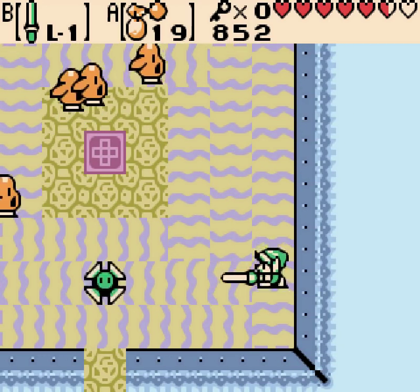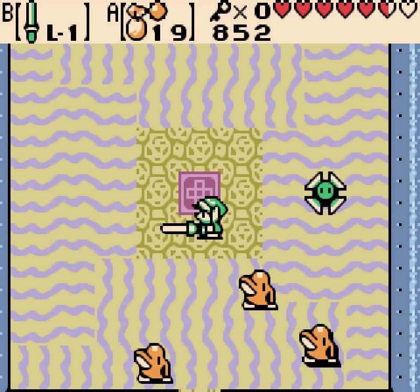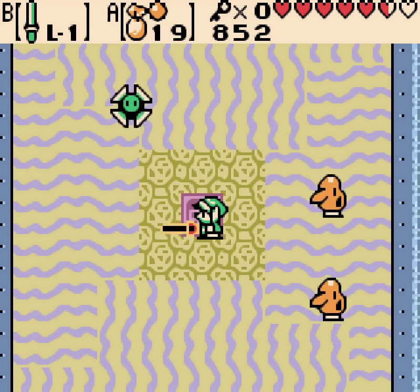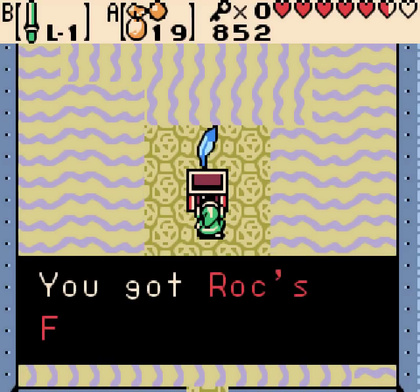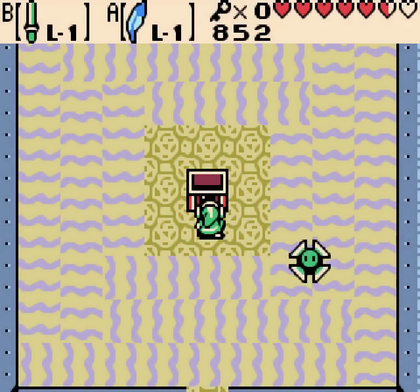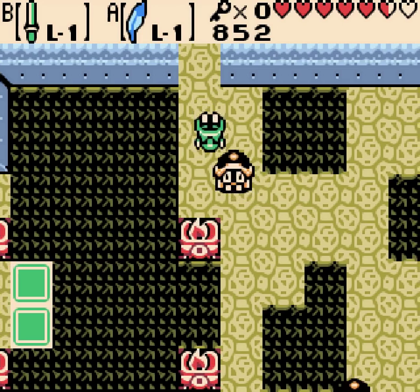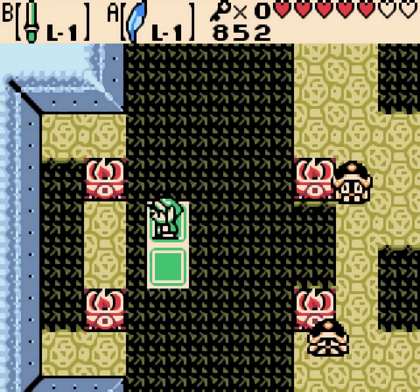Welcome to our disco rave room. DJ Trap — putting on the tunes. He ironically doesn't play trap music. We got the Rock's Feather — Level 1. What could that mean? Getting some variation up in here. Another pretty cool upgrade, by the way.